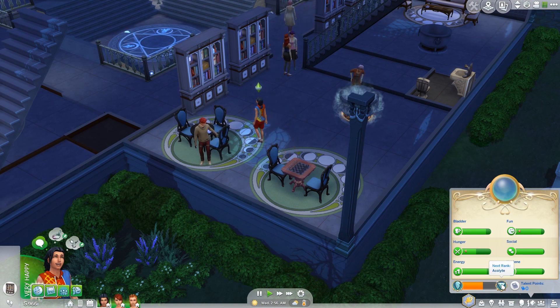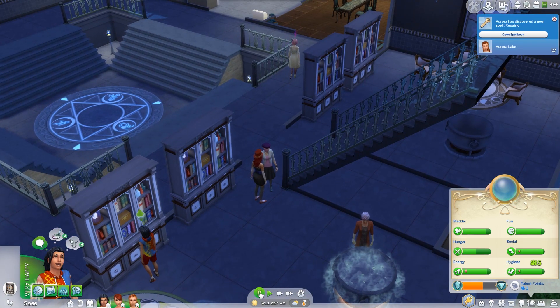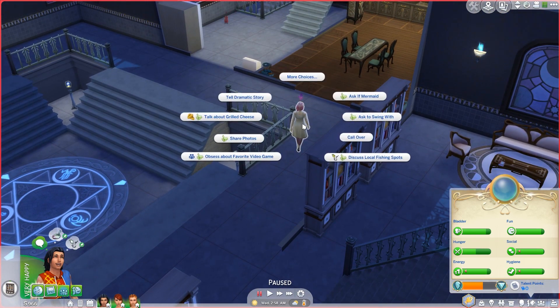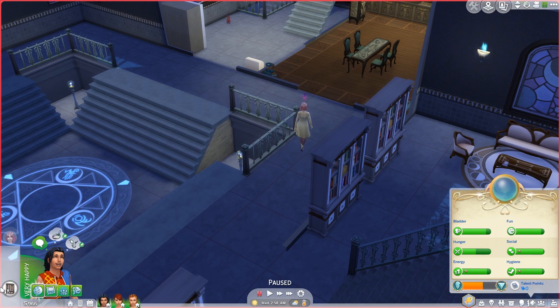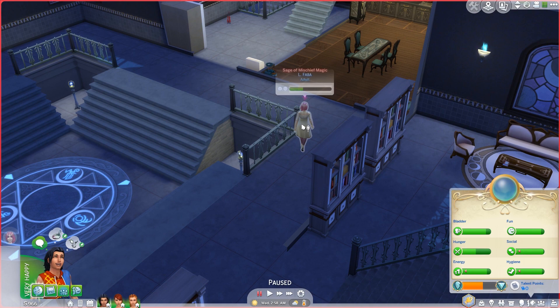So we need to level up a little bit. She learned Repario, which I'd like to learn, but I also wanted to learn the scrubberoo one. So we're going to ask — actually, let's not bother with that right now. We're going to try and learn some magic instead.